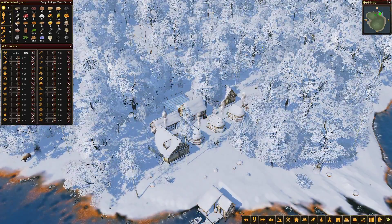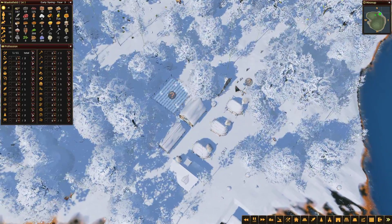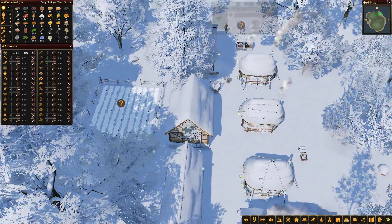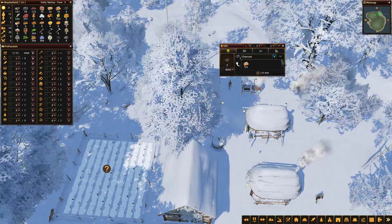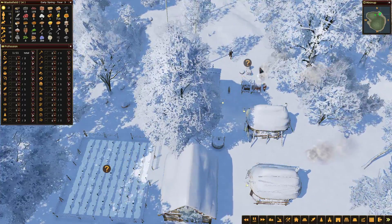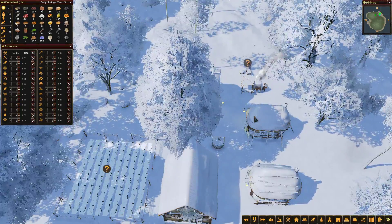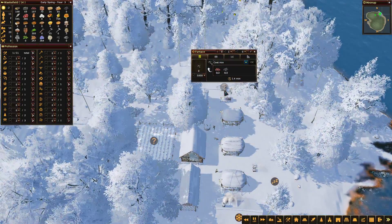Welcome back to the third episode, thank you for joining me. We've got our weavers workshop there producing the clothing. We've got these two extra buildings here. Starting the charcoal production in the kiln, and then when we've got enough we can switch the worker over to the furnace to start making some iron for the blacksmith, some cast iron.